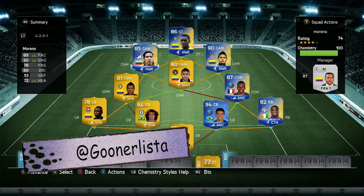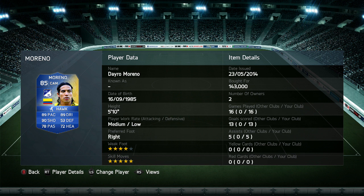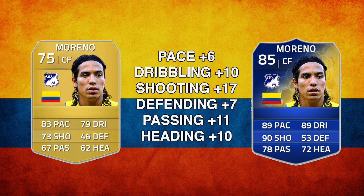So let's have a closer look at him. He's 5 foot 10, he's got a medium attacking and low defensive work rate, right-footed, he's got a 4-star weak foot and the maximum 5-star skills. He set me back 143k, although his price has gone down since then. He's played 16 games for me, got me 13 goals and 5 assists, and I played him at CAM. He's also got the Hawk chemistry style on him.